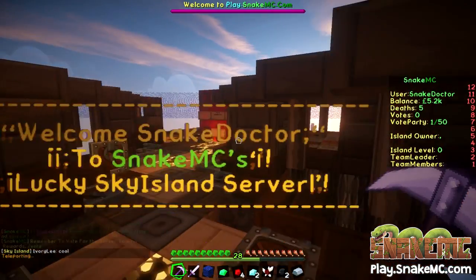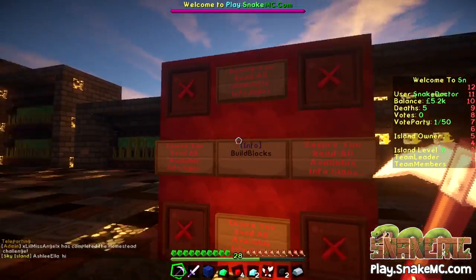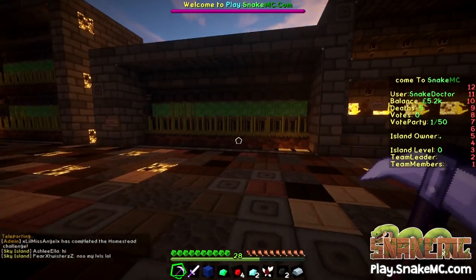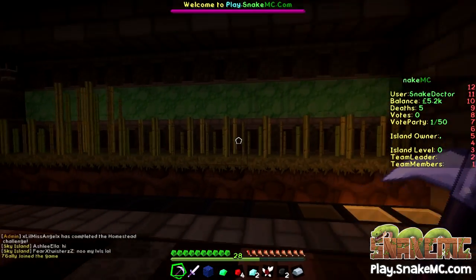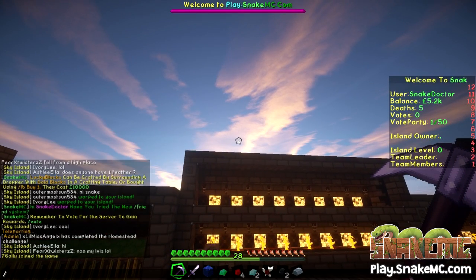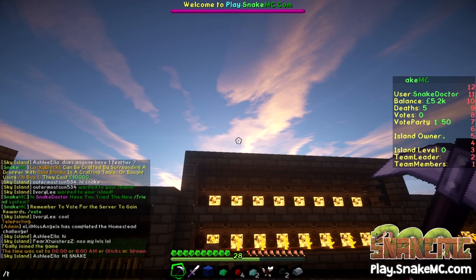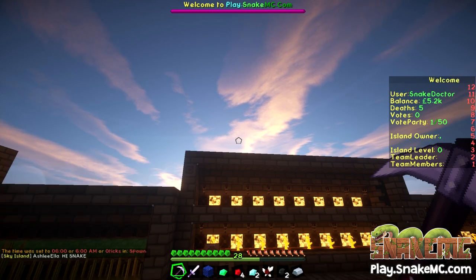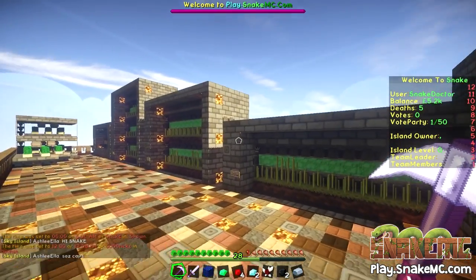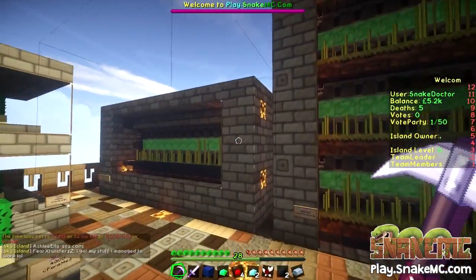Here we're back at spawn. Behind us we have all these different schematics you can buy. We have reed generators that automatically do the reeds for you. It's getting quite dark so I'm just going to set the time to noon. So we've got these three different reed ones — there's a triple height one there. There's also a cactus one.